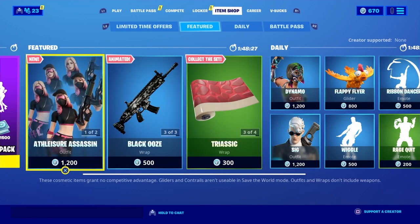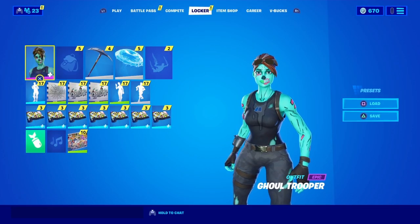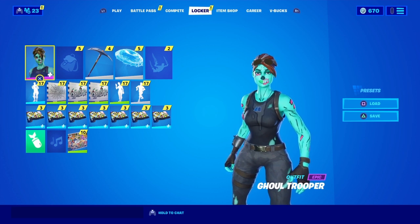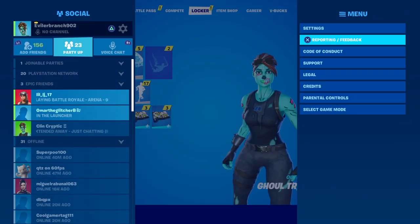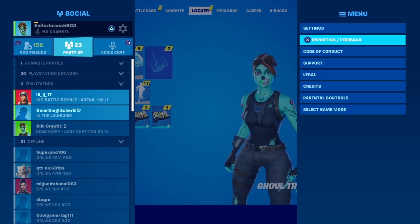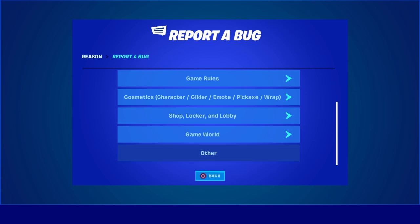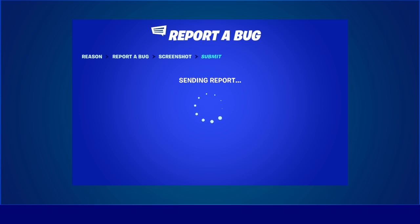So let's get into this video. What you're gonna want to do to get yourself the brand new Fortnite Chapter 2 Season 4 Battle Pass and Max Tier 100 for completely free, in only a few minutes on every single platform, is first go ahead and make your way into the Fortnite Battle Royale main lobby. Then open up the pause menu and click on Reporting/Feedback, then click on Report a Bug, scroll all the way down to the bottom, and click on Other. Then continue and accept and submit the report.